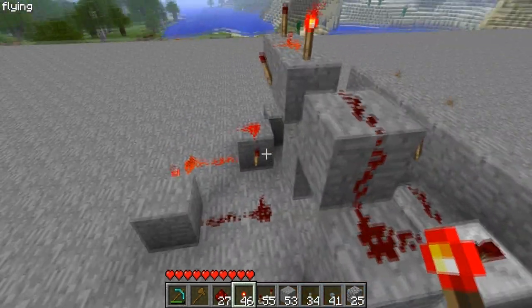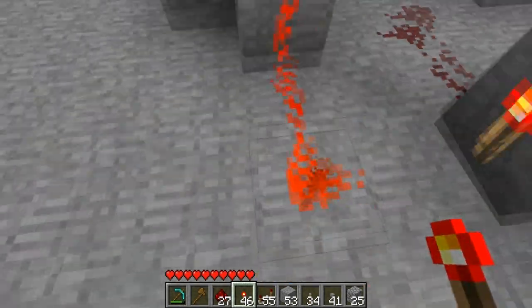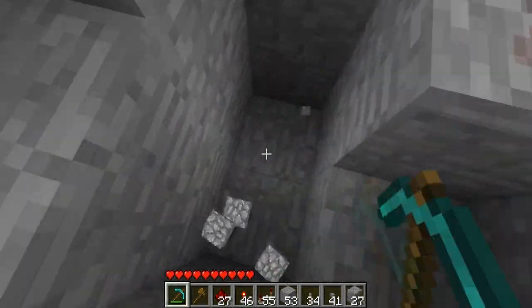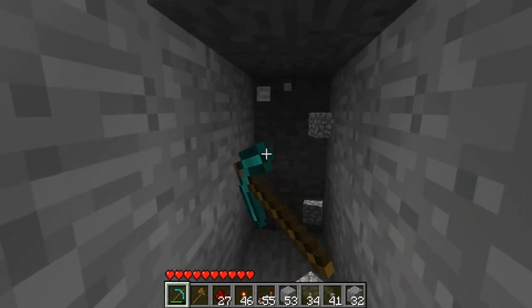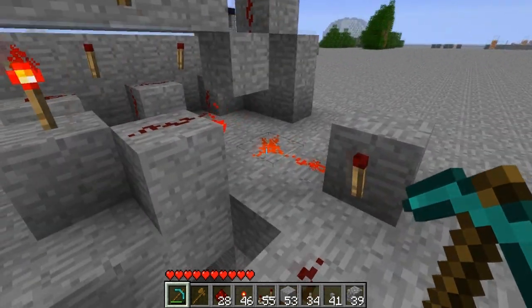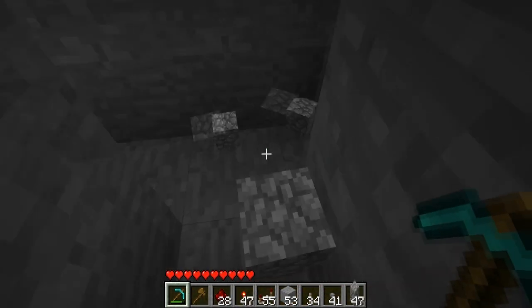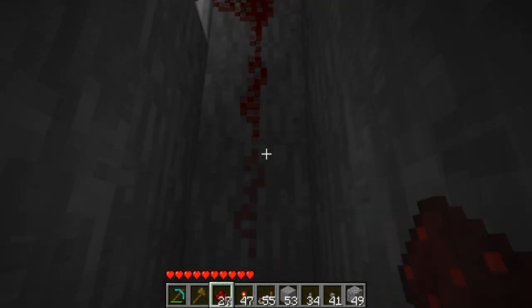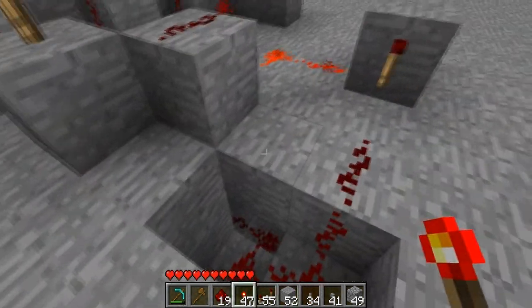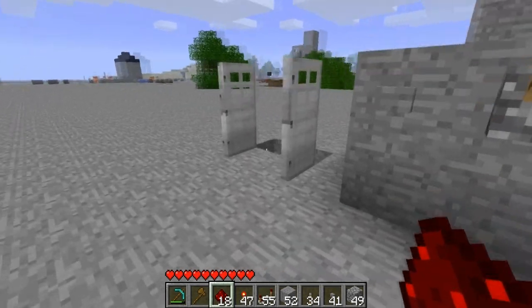Now we need to connect this to the RS NOR latch. Come over here and press the button just to make sure, and note that this side is on — so we need to connect this side to the double door circuit. Dig down like so, and dig over a little bit. Come back over to the double doors and go down in here, dig this way a bit until we find this, then connect this over here to the RS NOR. Make sure you replace this block, otherwise it won't work. So now if we come over here and press the button, the doors open — which is exactly what we want.